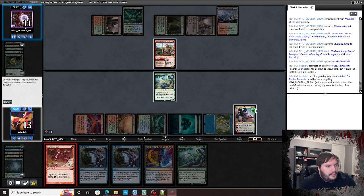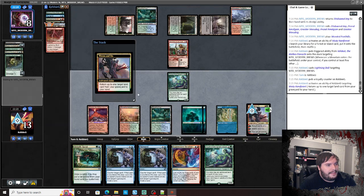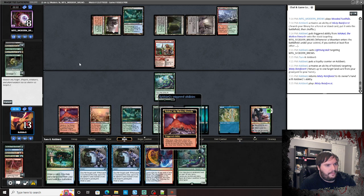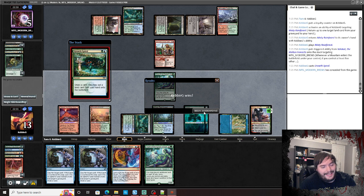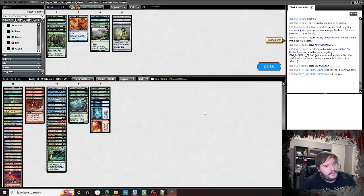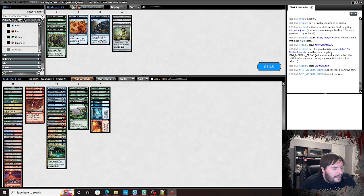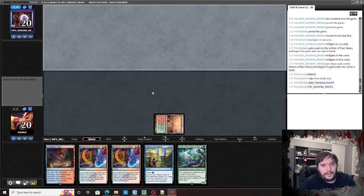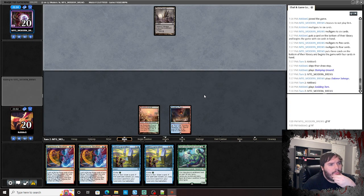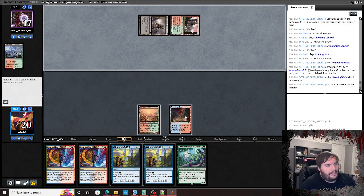Bolt the face. Untap, uptick, get back Misty, play Misty, bolt the face, Growth Spiral. I should have EE'd there but that's pretty good performance. I guess Endurance seems good. Dress Down out, bolt — Chalice down — bolt — run it like that. Stomping Ground tapped, pass the turn.